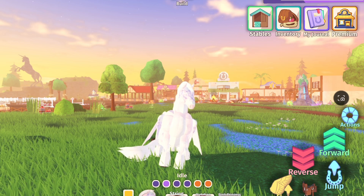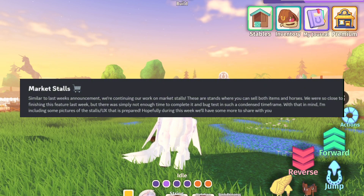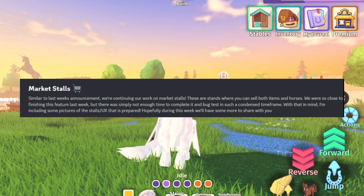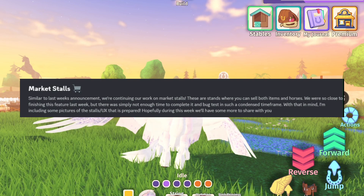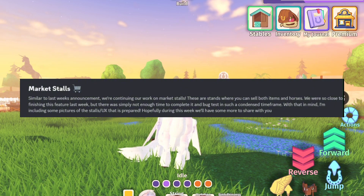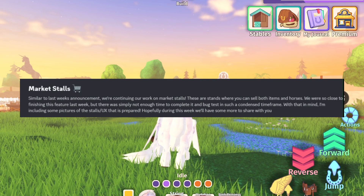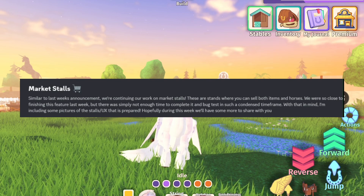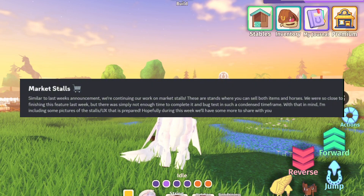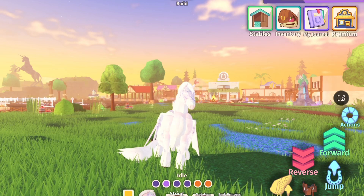Next is Market Stalls. Similar to last week's announcement, we're continuing our work on market stalls. These are stands where you can sell both items and horses. We are so close to finishing this feature last week but there was simply not enough time to complete it and bug test in such a tight time frame. With that in mind, they're including some pictures of the stalls — hopefully during this week we'll have more to share.